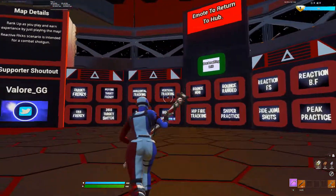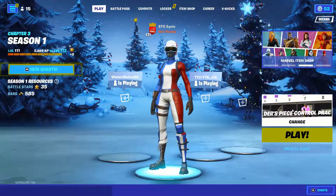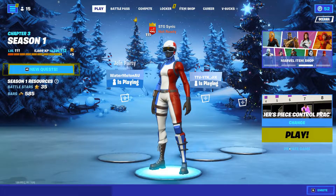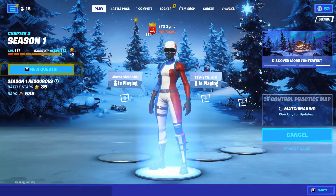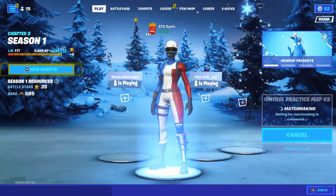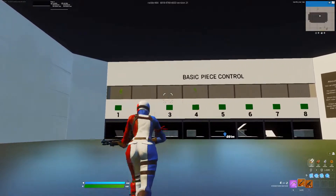So after I do SkaBox I go straight into the Raiders peace control map — the code will be on screen — and as soon as I get in here I go straight into the basic pace control.